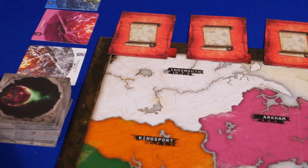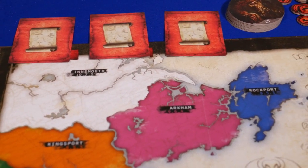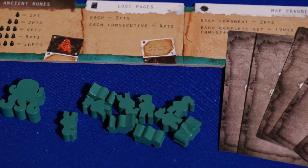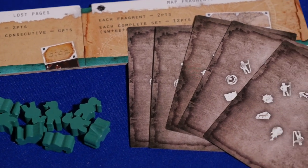You'll place the game board out on the table with the action cards, gate cards, scroll cards, monstrosity discs, and tokens. Players receive a journal, score marker, and 10 investigators. They'll receive a starting hand of 5 action cards. The start player gets the sanity disc.